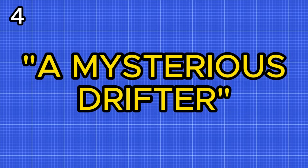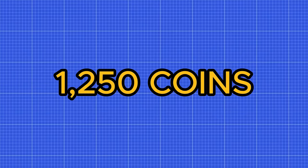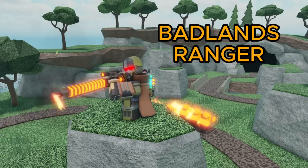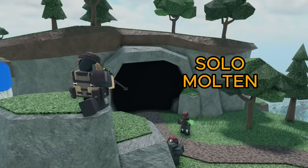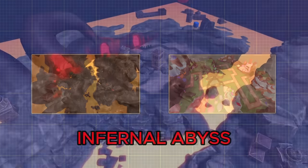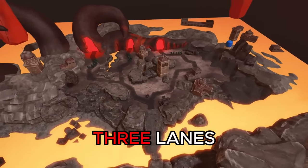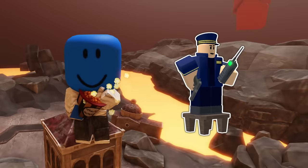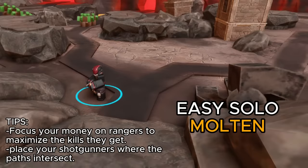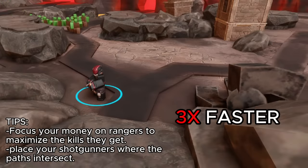Next up we have A Mysterious Drifter, which gives you 1,250 coins, 300 EXP, and the Badlands Ranger skin. The first objective is to kill 1,000 enemies with the Ranger. You could accomplish this by soloing multi-mode a couple of times, but a faster way would be to play on a map with multiple lanes such as Infernal Abyss, which has 3 lanes and spawns three times the amount of enemies. Using Farm, Shotgunner, Ranger, Commander, and DJ, you should easily be able to beat it solo and finish this objective three times as fast.